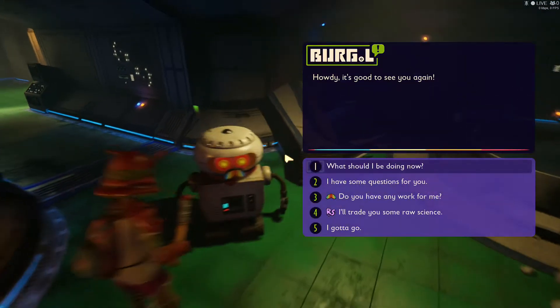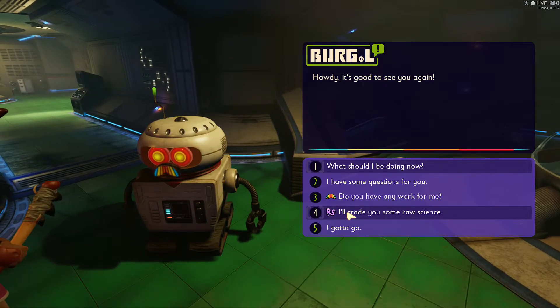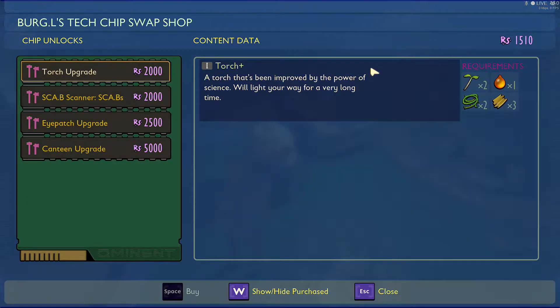Once you get enough science points and you've gotten the other things that you want, just come over to the Burger Meister guy right here and click on science. Over here you will have the option of getting the upgraded bandages — it does cost three thousand points. I went ahead and did it prior to making the video.